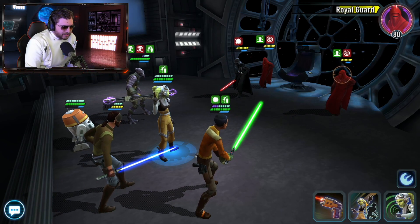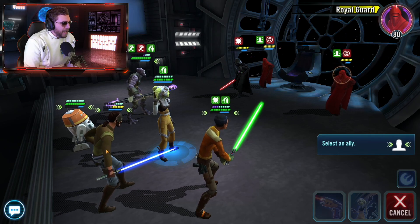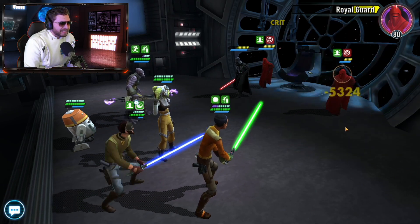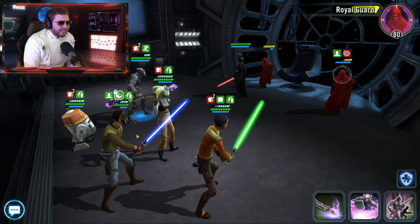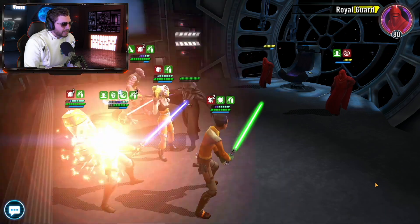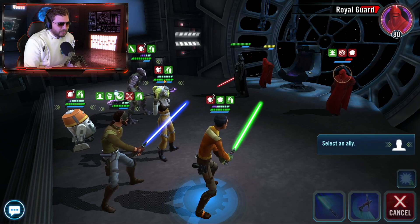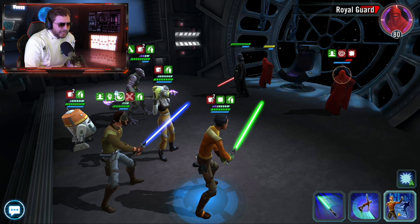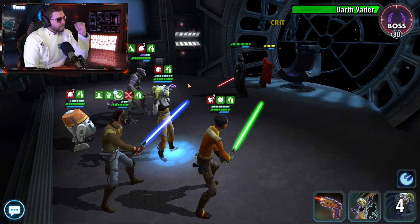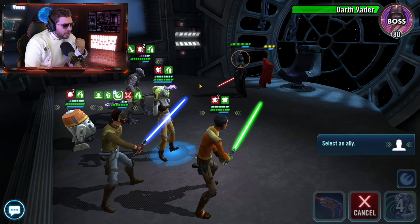We need to start working on the Royal Guards. Actually, putting a backup plan on Kanan first — I do not want to lose him. Getting a taunt up, cleaning the speed down on Zeb. He's not getting debuffs which is great. Making sure that continues with more tenacity up on him. We can't resist Vader's abilities forever — so let's call Hera to assist, getting a bonus 30 percent armor penetration because she is a support character. That's what I'm talking about!